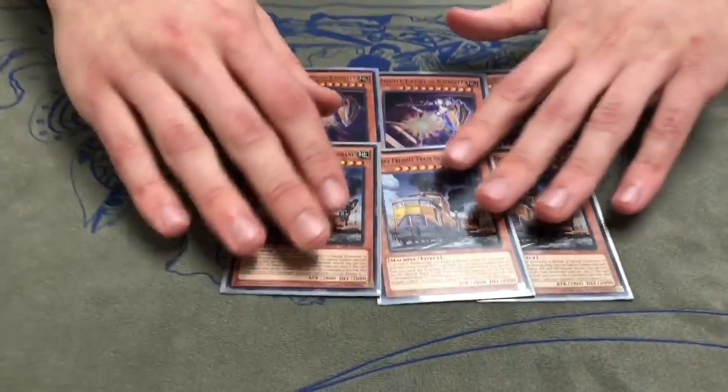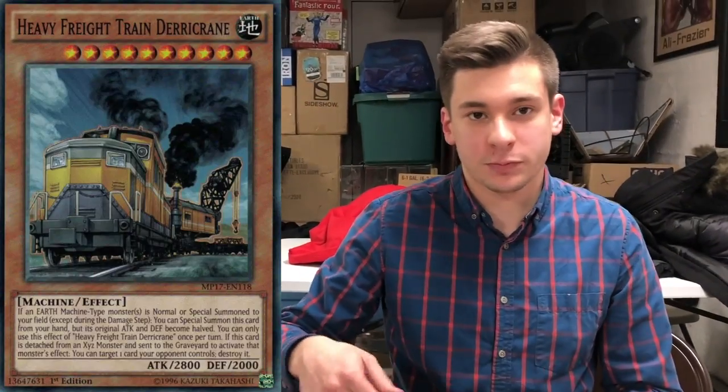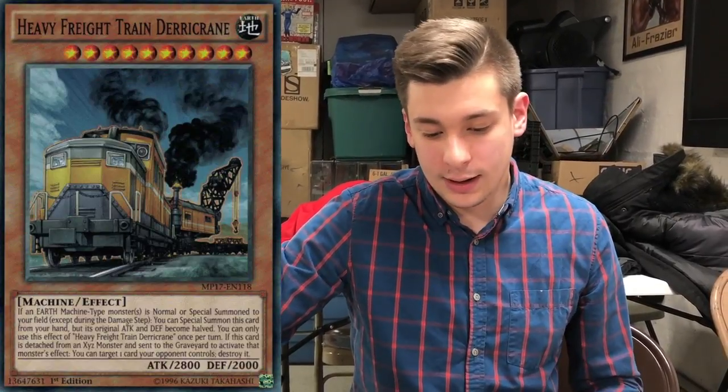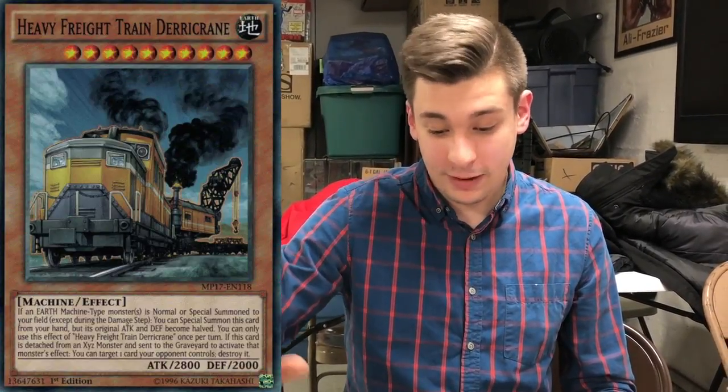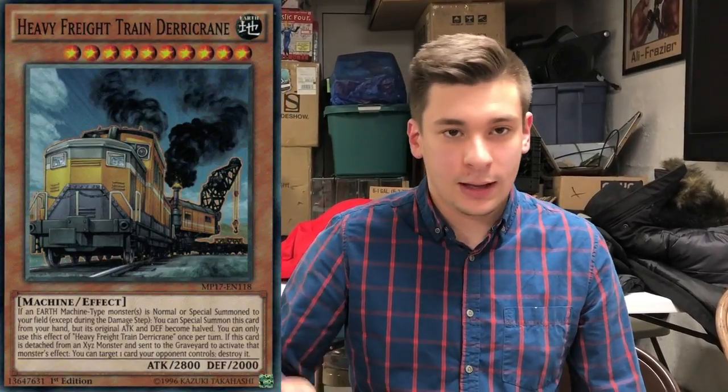Another old one and my favorite of the level 10s is Heavy Freight Train Derrick Crane. His effect is: when you normal or special summon an Earth Machine Monster of any level, you can special summon this from your hand — kind of like Kage to Kage. One of the great things about it: if it's a material and you detach it to activate an Xyz Monster's effect, you can pop a card on the field. That second effect is not once per turn, so if you have recursion cards you can bring it back, pop again, and you can just clear your whole opponent's board before you OTK.